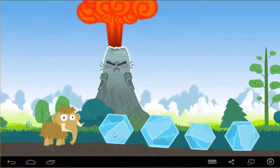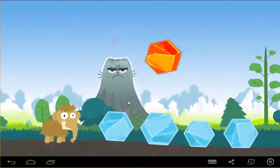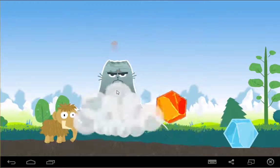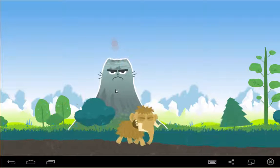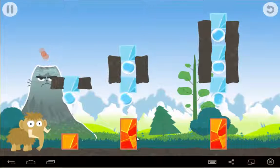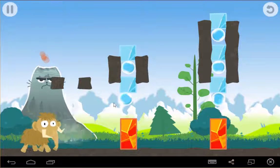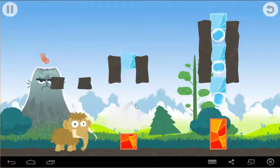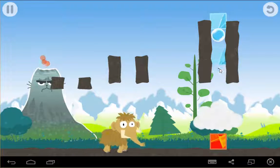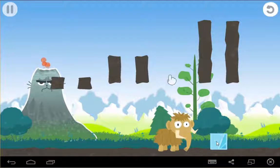Ice — can we make it slide? That looks like an angry volcano in the background. Okay, looks like we have to figure something out. We'll drop this ice onto the hot block and they cancel each other out. There goes the fire. Oh, we probably shouldn't have dropped that last one.